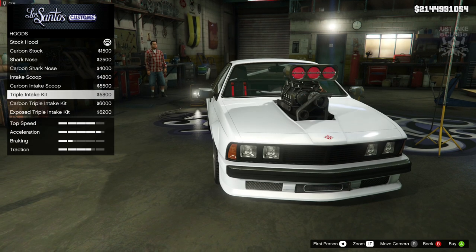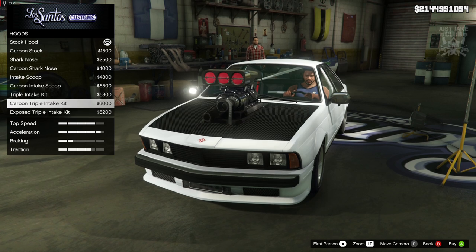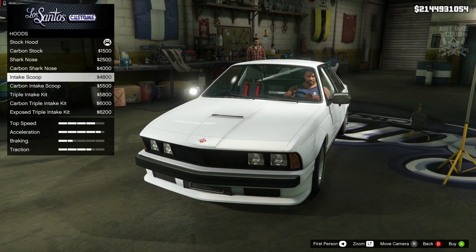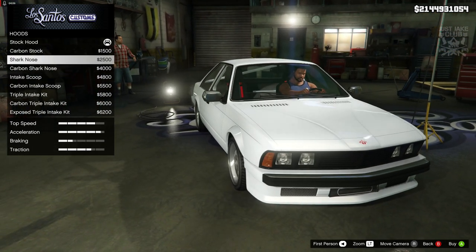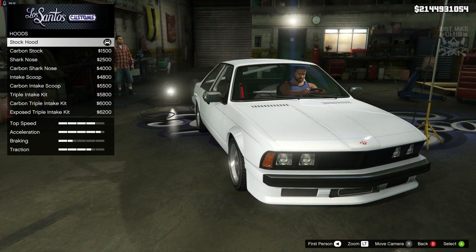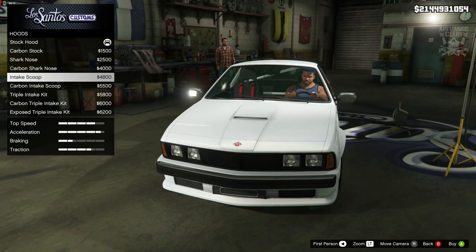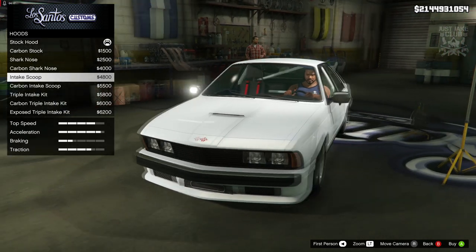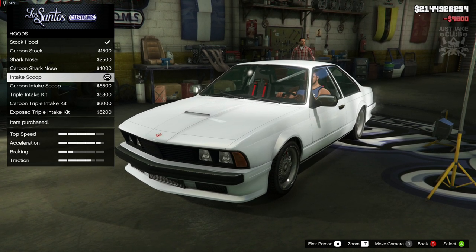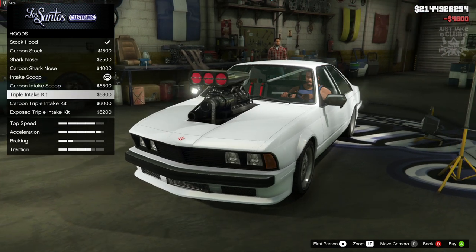So the hood options are a little bit strange. The shark nose is not for me, the stock hood looks okay. To mix it up a little bit, the intake scoop is probably the best option. All the others are just weird — that big block looks completely alien on this car — but I'm going to go with the intake scoop to mix it up a little.